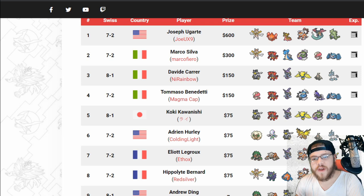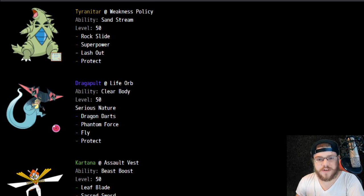In first place we have Joseph Ugart — JoeUX9, more commonly known as. Go watch him on Twitch, he's a great player with really good content. This team is really good: Kartana, Rotom-Heat, Gastrodon, Lando-T, Dragapult, and Tyranitar. Really powerful team. We have a Pokepaste here, so let's look at this.